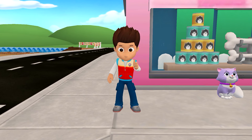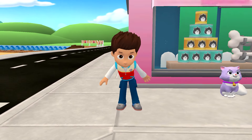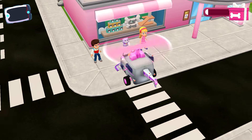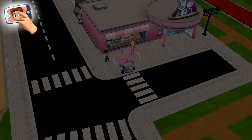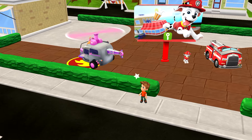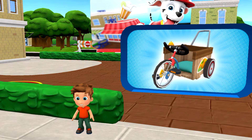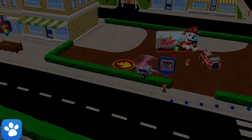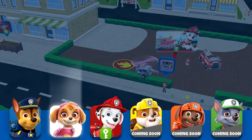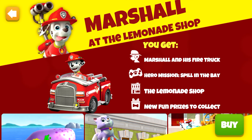No job is too big, no pup is too small! Great work, pup! Here's your very own pup pad! Look, Alex needs our help! Tap on the pup pad to answer! With your pup pad, you can visit the people of Adventure Bay! Let's help! Let's go! Alex lost his favorite super trike! Can you find it? Other pups can help on this mission! Tap on Hiccup! Alright, pup! Time to find Alex's super trike!